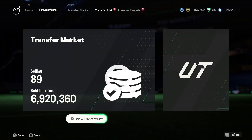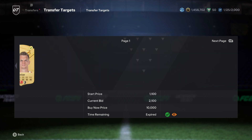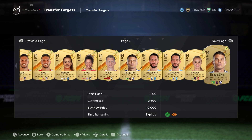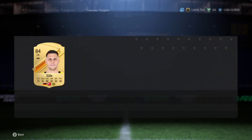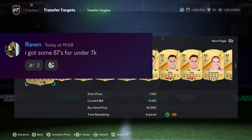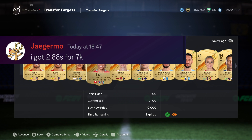Let me show you some of the bids I managed to win at content today. With plenty of packs every hour, flash SBCs, and new packs in the store, supply hits the market. I won bids on 84s for 1.7k to 2.2k. In my Discord, people are winning 88s for 7k, 86s for around 5,000 coins, and 85s for 3k — you can see examples in the background.